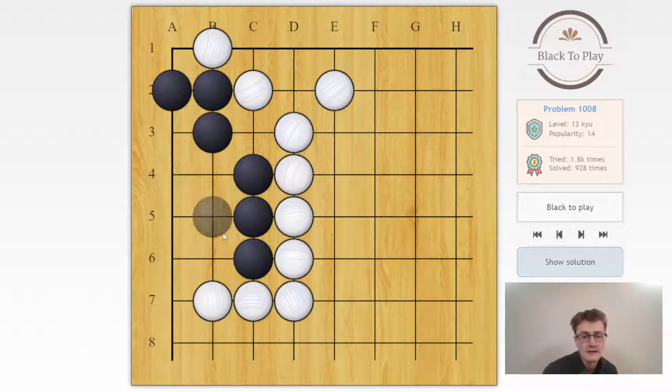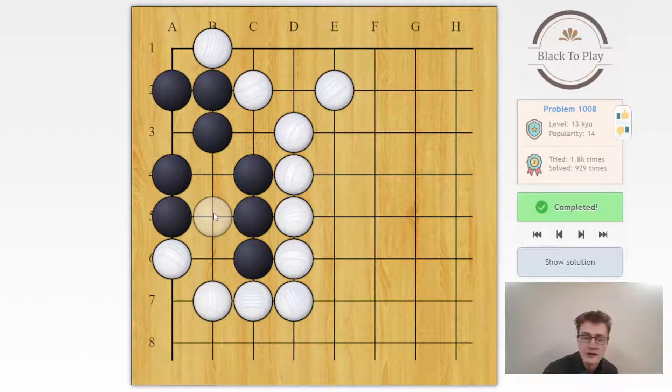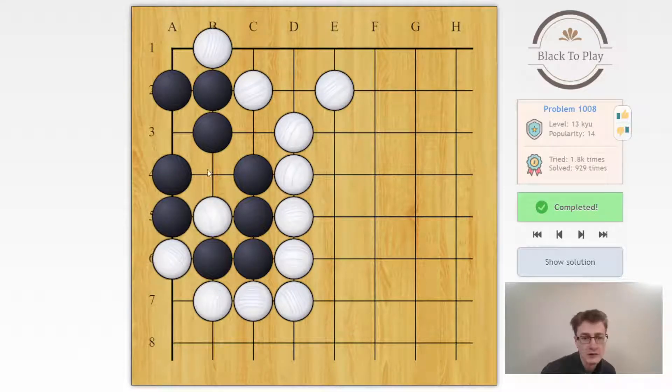There's no way for white to play, for instance, b5 to prevent a die. If after a4 white plays b5, we'll just push down and be able to capture the single white stone. So we play a4, and white tries a different attack. Now we could play either a5 or b5 — either one works. Things would be different if white had one more move; now it's not possible to live, because white could kill with a specific move and we cannot cut on b6. But with this liberty present, this is safe and there's nothing white can try — we can just kill the one stone.